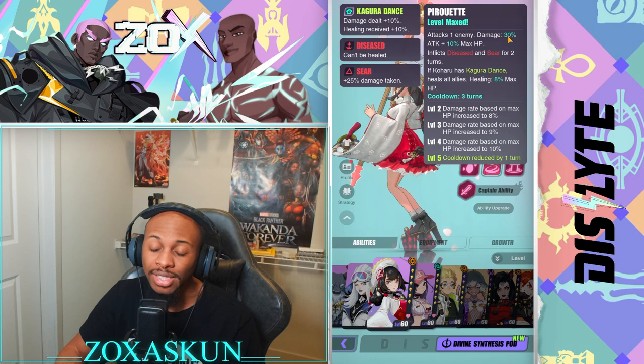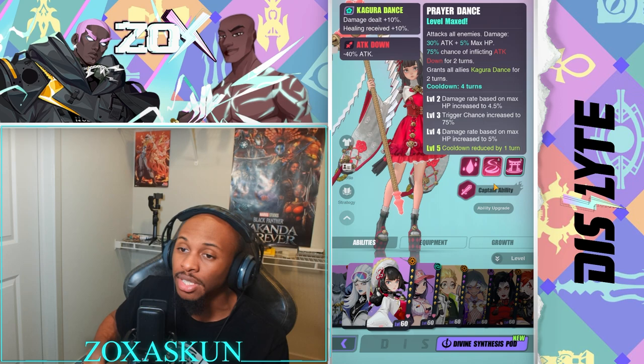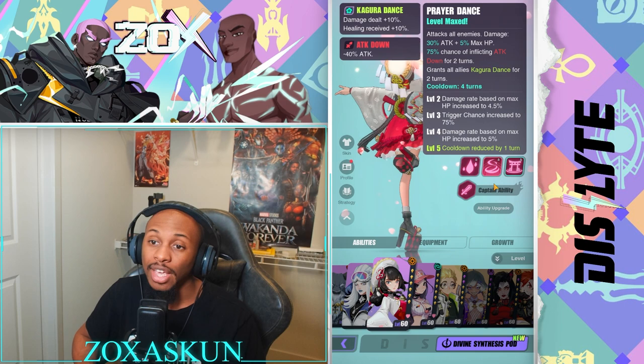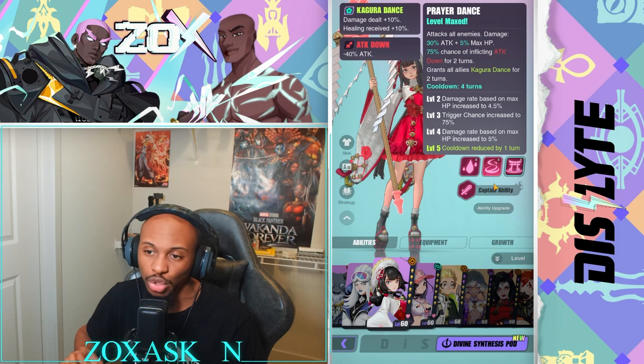With her Kugura Dance she heals all allies — 8% of her max HP, which is a decent amount. Her Prayer Dance attacks all enemies and damage is 30% of her attack and 5% of her max HP, with a 75% chance of inflicting attack down for two turns, and grants all allies the Kugura Dance buff for two turns.